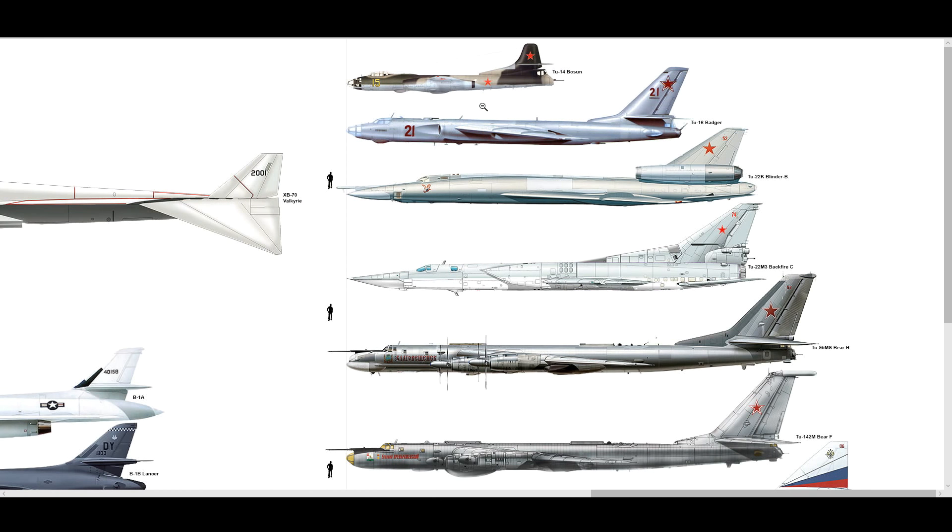The engines: two Klimov VK-1s, which are derivatives of the Rolls-Royce Nene or Derwent engines — unlicensed copies, I think. Those were used in the Canberra as well — the Nene, as they covered it for the MiG-15, turned it into whatever they turned it into. Power output: 5,950 pounds-feet of thrust each, so it's going to be pretty slow.